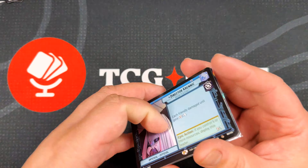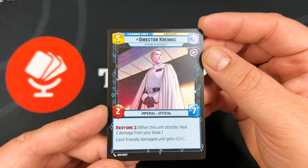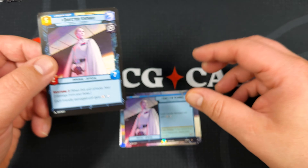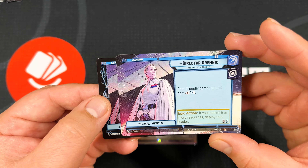Now we're getting to the part where everyone's been asking about leaders, and of course we're going to talk about and show off the showcase Krennic. Here is the base version of a leader — nothing special, you've got that black border. All the leaders do have this little X-wing mark stamp thing so you can make sure they are legitimate when you're pulling them. Still super cool, but there is no alternative artwork, no foiling, nothing going on here.